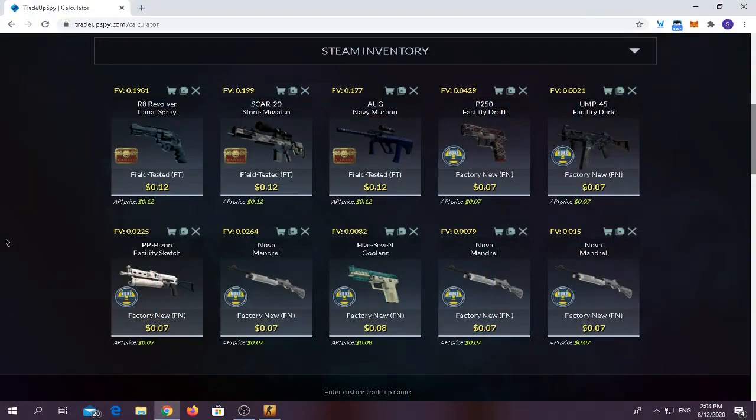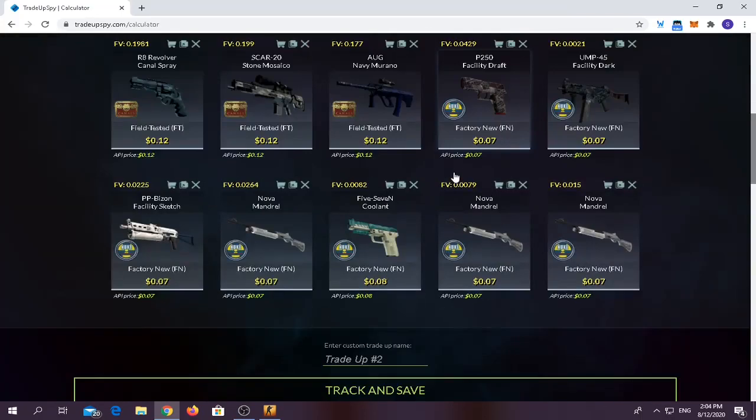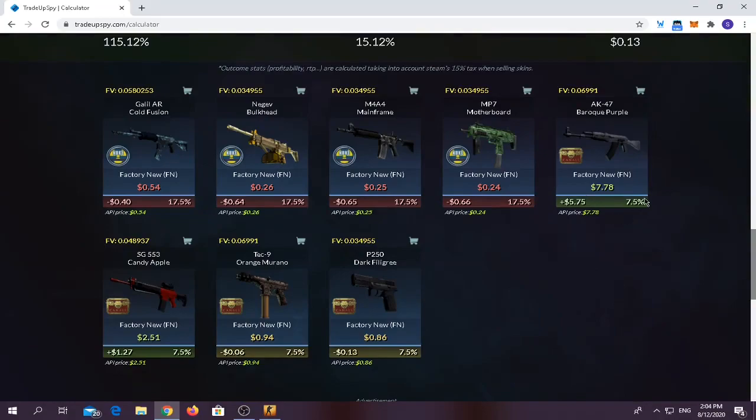For this trade-up, you have to use around 3 Field Tested from the Canal's Collection skins and around 7 from the 2018 Nuke Collection skins at Factory New condition. Float should be below 0.07 — I got it barely below 0.07. Should cost around $0.86. You want to aim for the 7.5% chance at the AK-47 Baroque Purple. You also have around 7.5% chance for making $1.25 on the SG553. You have around 70% chance of losing money.